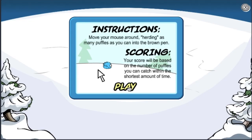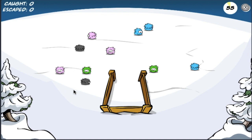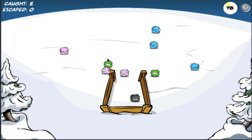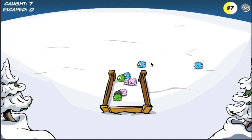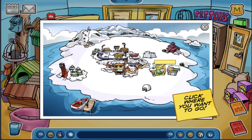Next minigame is Puffle Roundup, and like Astro Barrier I'll only play one round so I won't waste time. The blue puffles are the slowest so they'll be the last to round up. The timer in Puffle Roundup during the AS1 era is lower than in later eras of the original Club Penguin, which means I get fewer coins — I'm glad they extended the timer to around 100 later on. The Puffle Roundup music is still one of my favorite Club Penguin tracks, just as I said during my Antique Penguin walkthrough.